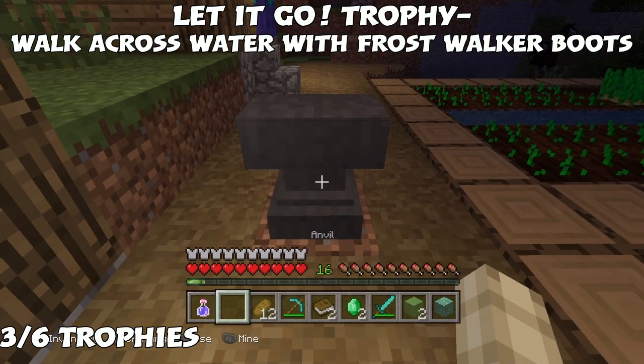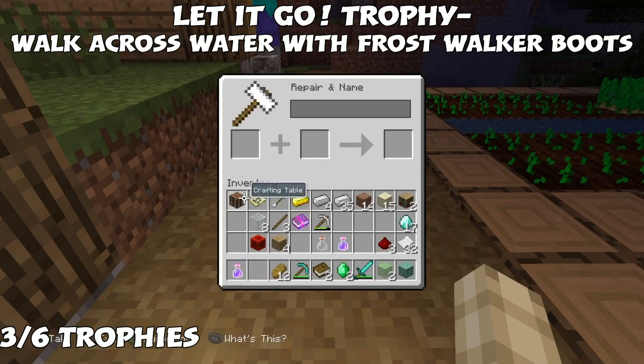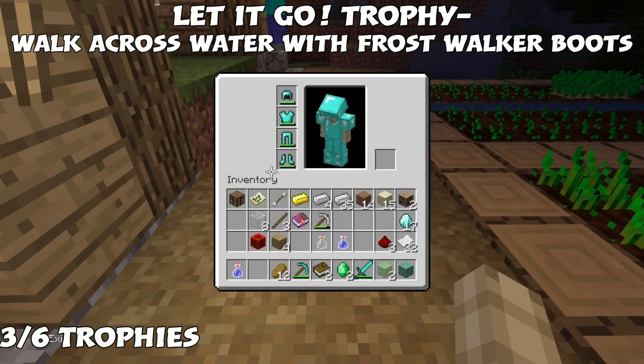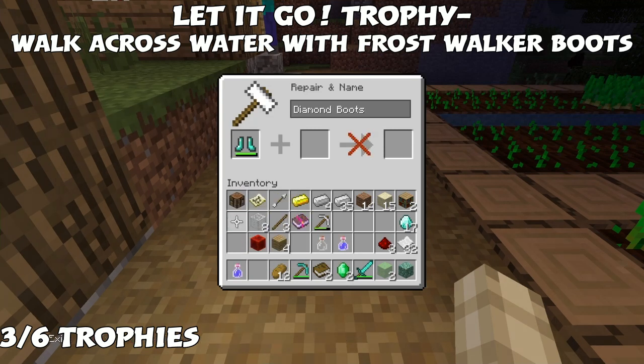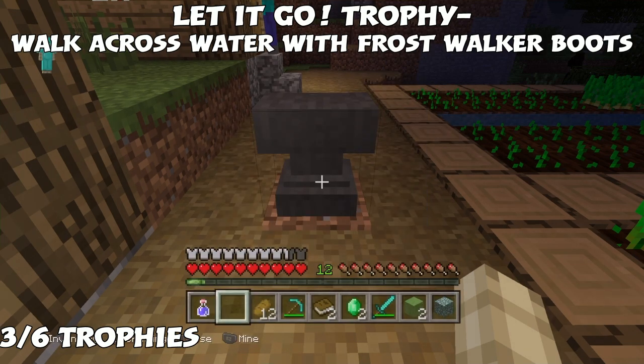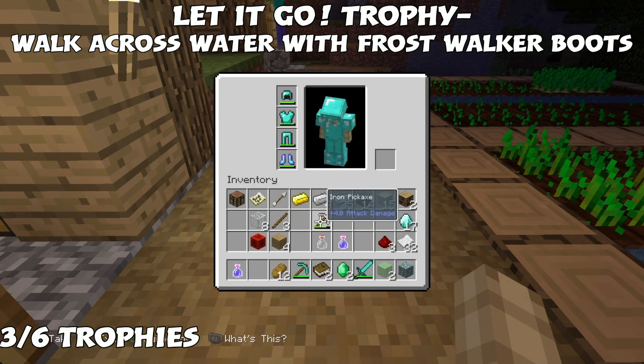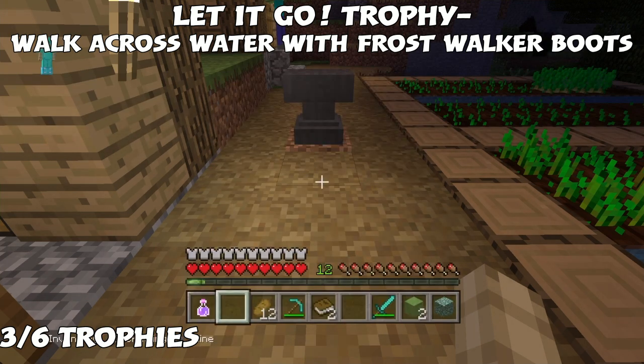At the anvil, unequip your boots first — I actually forgot to do that. It doesn't matter what boots you use; leather ones work too. Place your boots and the Frost Walker book in the anvil — notice the cost is at least level four. Now I've got my Frost Walker boots. What the boots do is allow you to walk on water, turning it into ice so you can walk across.